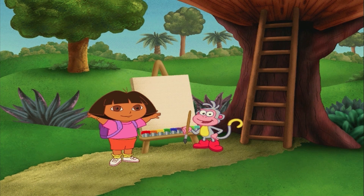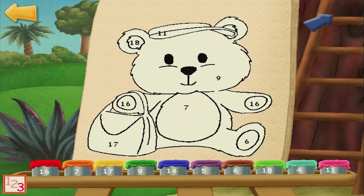We can use the picture to help find mi osito. To paint the picture, click on a numbered paint pot, then click on the same number on the picture.